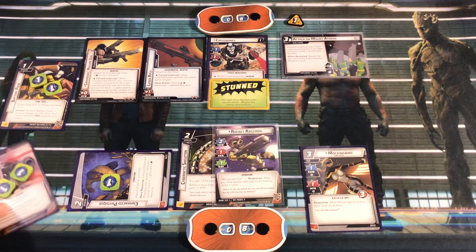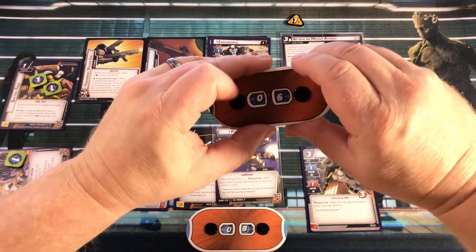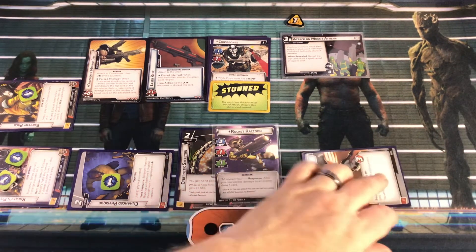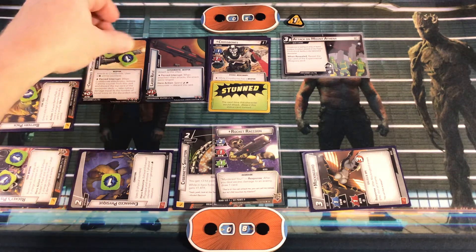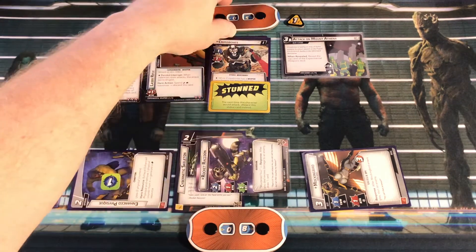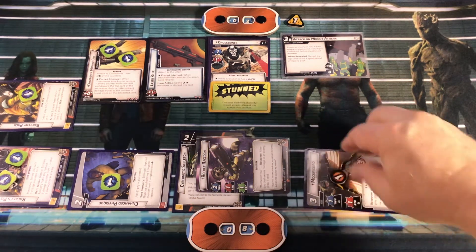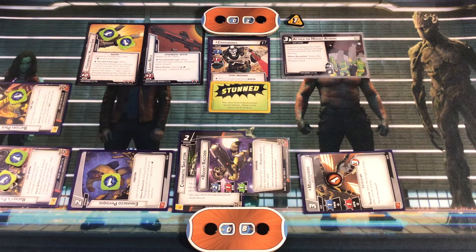Rocket's Pistol fires to deal two damage to Crossbones, knocking him down to six. We exhaust the Battery Pack to recharge Rocket's Pistol. Mockingbird exhausts to deal one more damage to Crossbones. Rocket Raccoon attacks with plus one from Cybernetic Skeleton - two more damage - knocking Crossbones down to three. Mockingbird took one consequential damage for that attack.